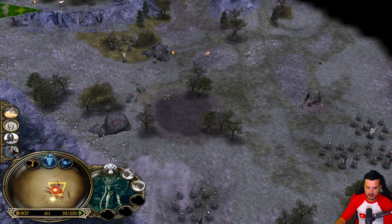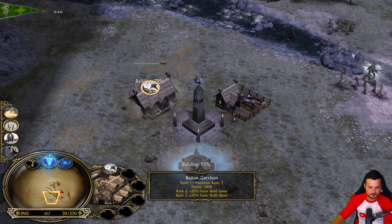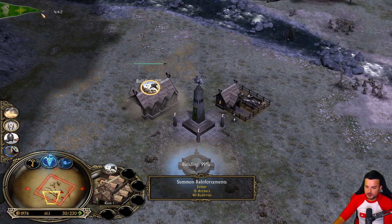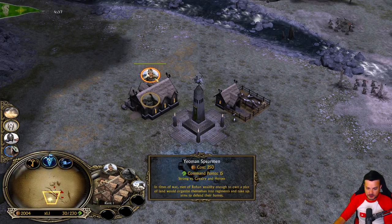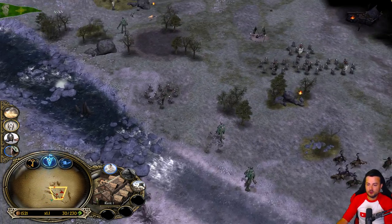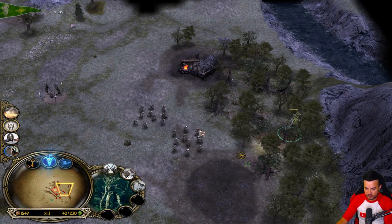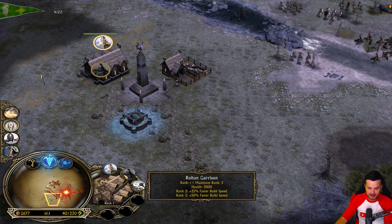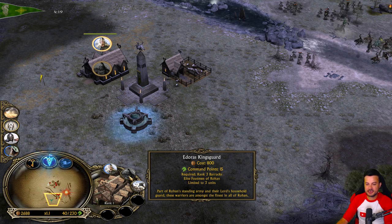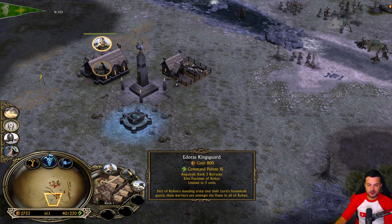We can also free this Lumber Mill to get even more Ents - and also money, I believe, after killing that. All we need to do is survive for about 4 minutes and 40 seconds, which should be doable until reinforcements arrive. Also very new for the Rohan faction: you are now able to recruit some Pikemen. Pikemen were not existing before. Once the Barracks - in this case the garrison - is gonna be level 3, that's going to give us the chance to recruit some of the Edoras Kingguard.